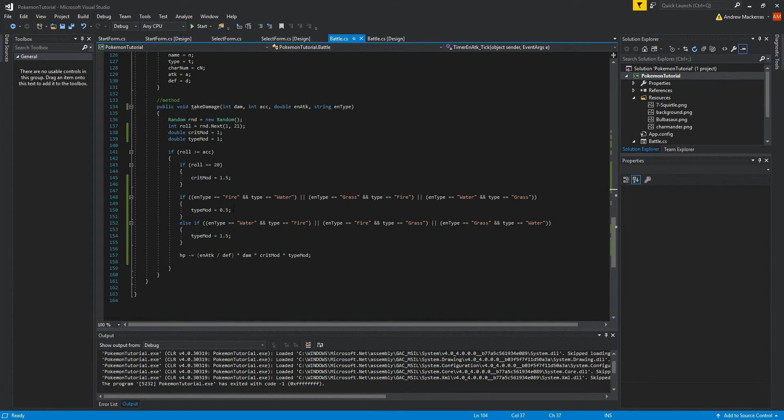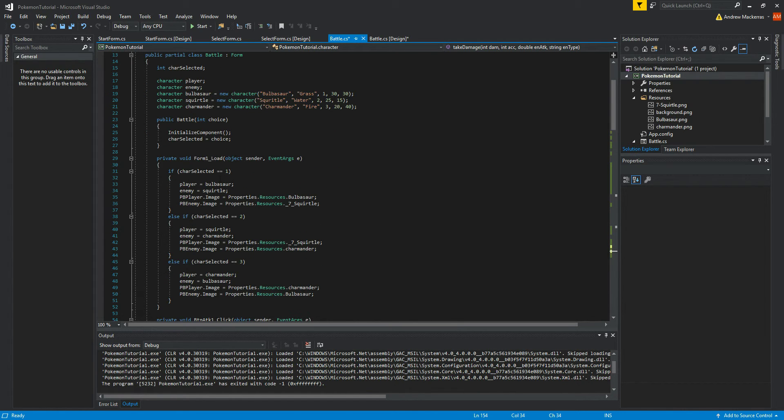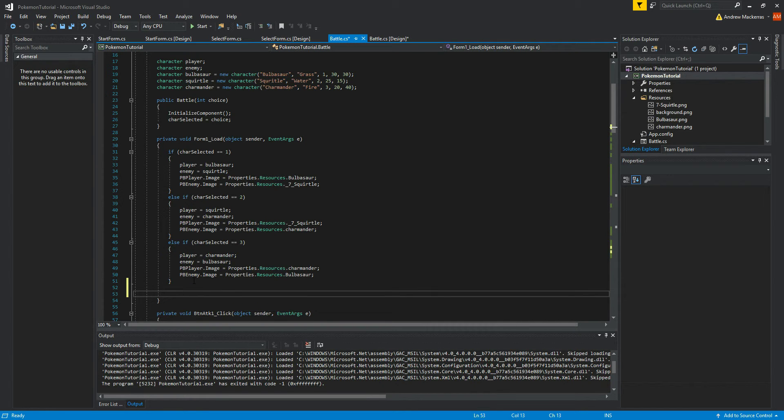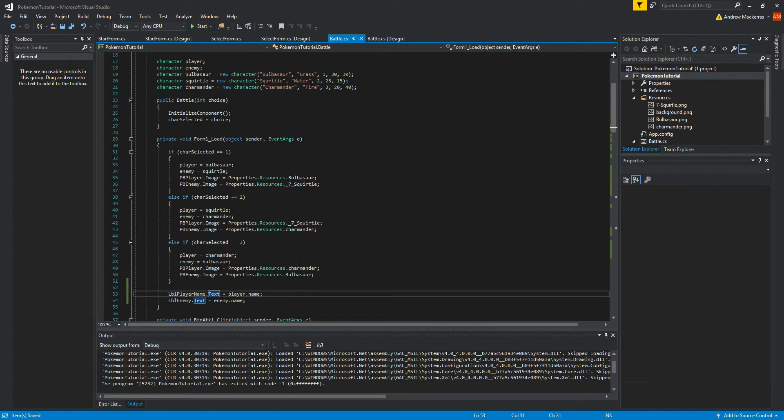Let's quickly tweak that type matchup — I'm going to go with 0.8 and 1.2, which will be a bit more balanced. I'm also going to add one more thing: when we load our screen, I'll set 'labelPlayerName.Text = player.Name' and 'labelEnemyName.Text = enemy.Name' so the character names display correctly. Okay, that should fix itself up.